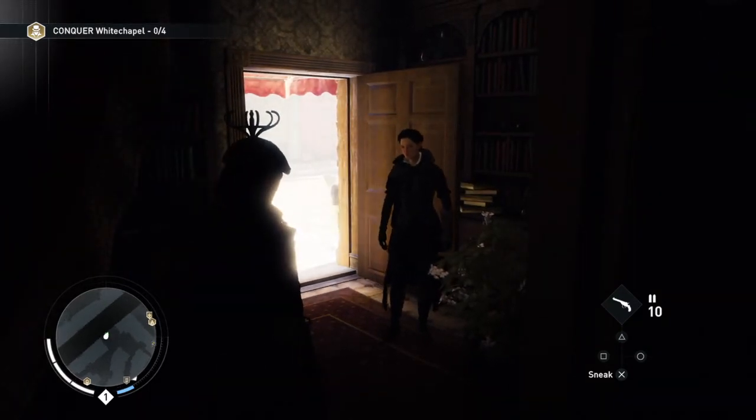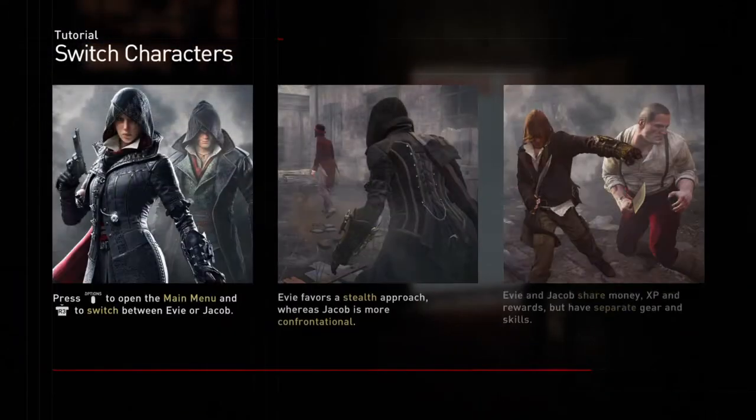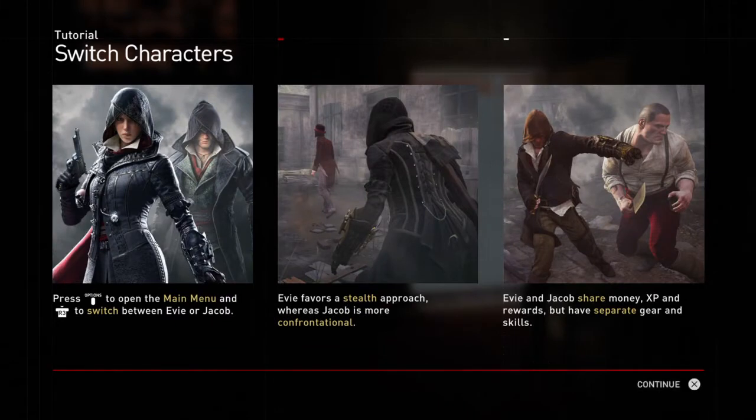Now we can really start properly free roaming. It's giving us more tutorials — switch characters. Press Options to open the main menu, and press R3 to switch between Evie or Jacob. Evie favours a stealth approach, whereas Jacob is more confrontational.